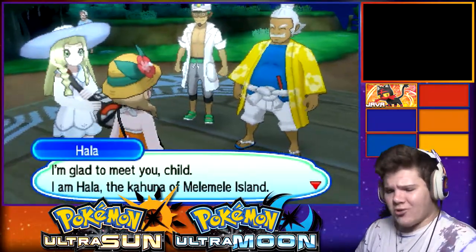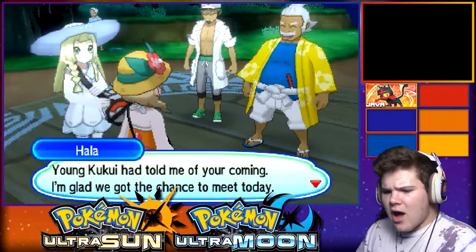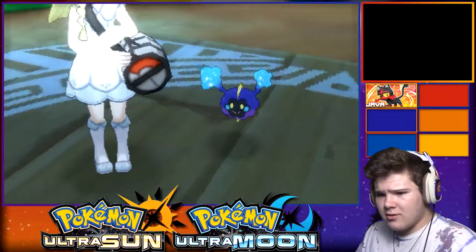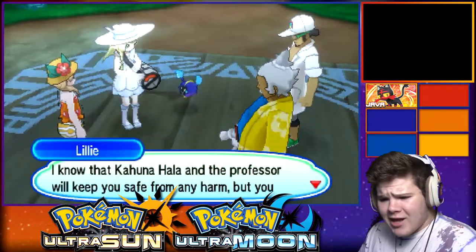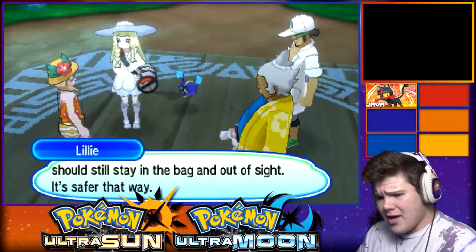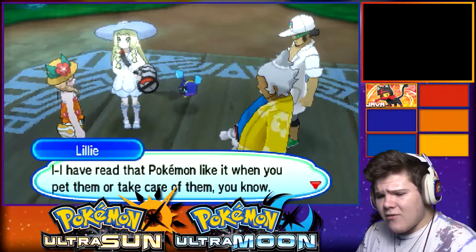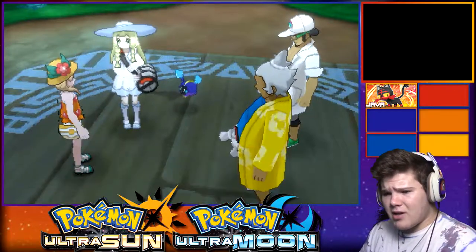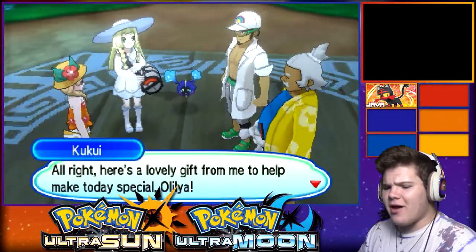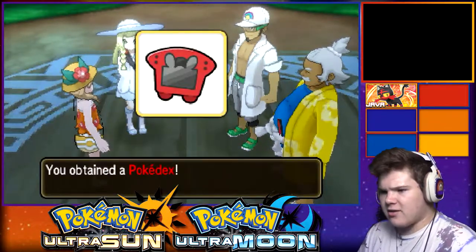I'm glad to meet you, child. I'm Hala, the Kahuna of Melemele Island. Welcome to Alola - young Kukui told me of your coming. I'm glad to have the chance to meet you today. When did Nebby get out again? I know the Kahuna and Professor can keep it safe, but Nebby should stay in the bag. It seems Nebby has taken a liking to you.